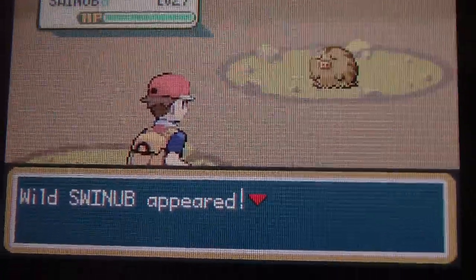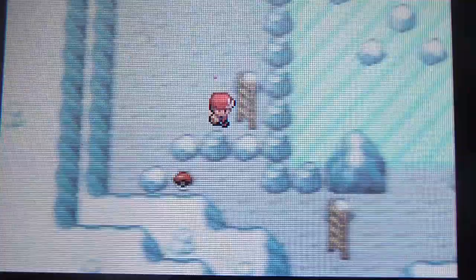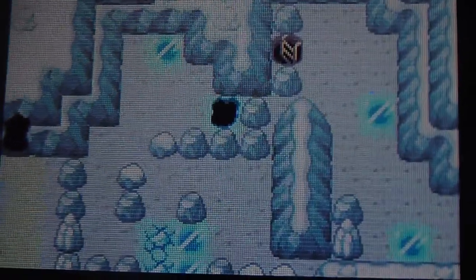What a Pokemon. You can also find — this is what I was going to say — Swinub. Welcome to Icefall Cave. This is another one of the Johto Pokemon you can get inside here. There are actually two, not just that one.